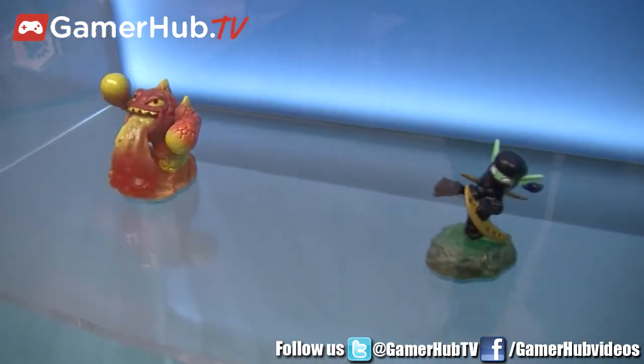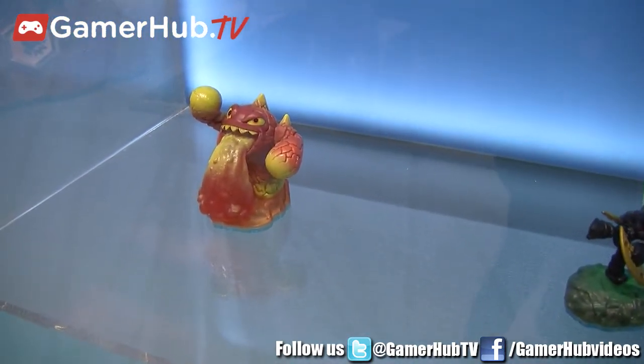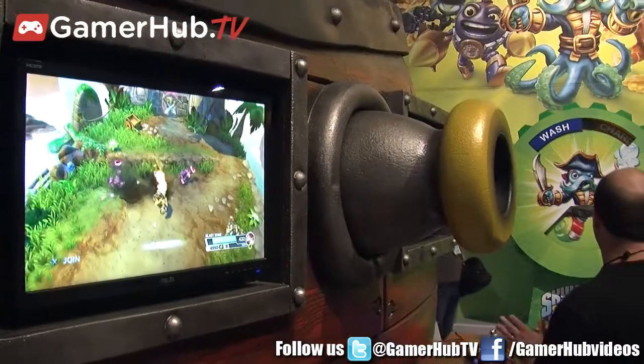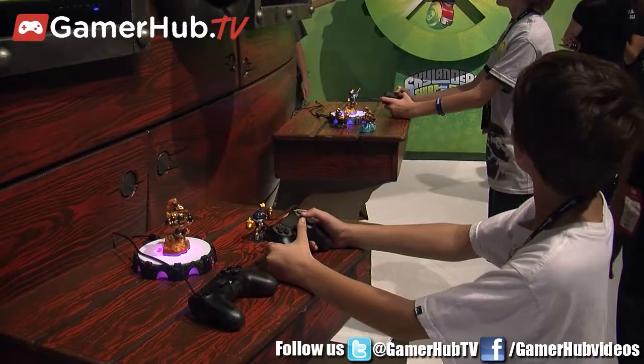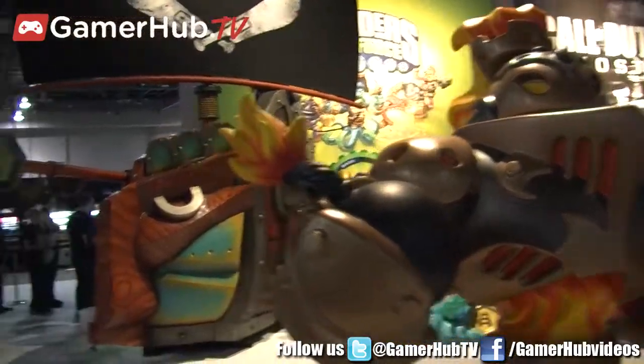Rattleshake is a bouncing cowboy snake. He can use his coils to bounce along and do a special bouncing movement that really helps you out during gameplay. He actually shoots snakes from a catapult, and that snake turns into turrets, allowing you to target enemies. Each of the Swap Force characters has upgrades on the top part as well as the bottom part, so there are lots and lots of ways to customize.